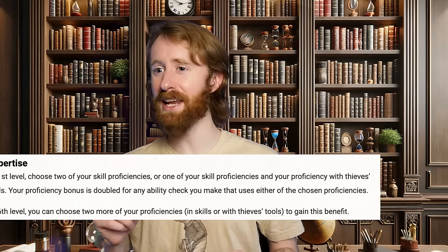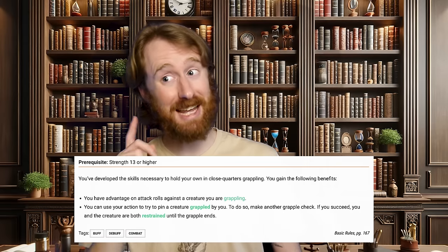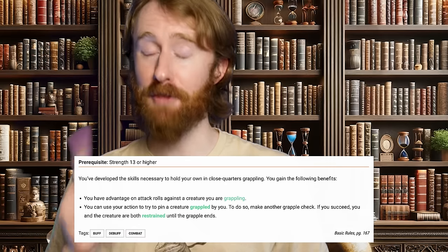Multi-classed. I'll take proficiency and expertise in athletics from rogue, and then I'll take the Rune Knight subclass from fighter. And I'll take the Grappler feat instead of an ability score increase at fighter level 4. I'm not going to ask, but I do have a feeling that this is going to be a shorter one-shot than I had anticipated.